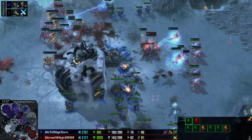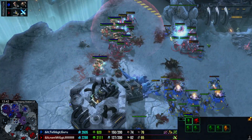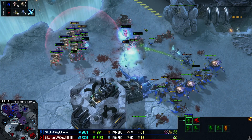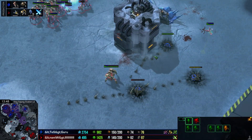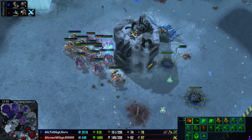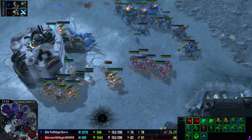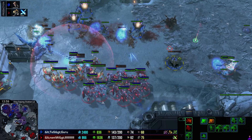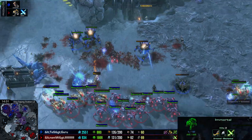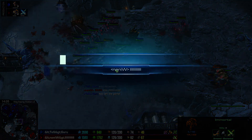Lurkers are let down as Hydras shoo away the Phoenix, but it could have been a very terrible position for Guru. Forcefields are trapping off part of Guru's army from his two-pronged attack. Naniwa's army looked a little small but is now consolidating in the center and starting to pick off Guru's army. Naniwa is down on supply but still has four Immortals. Stalkers are getting picked off, but with an Observer in position, the Immortals pick off Lurkers. A Stalker blinks forward and gets one Lurker. Lings surround an Immortal for Naniwa but he just has so much more mass.